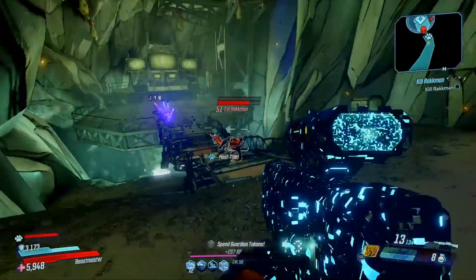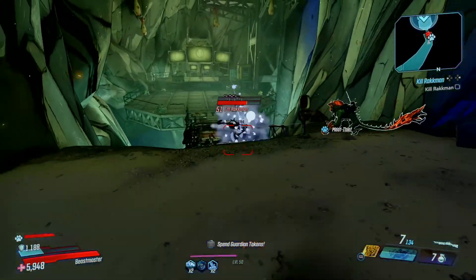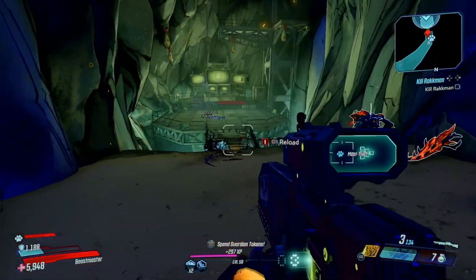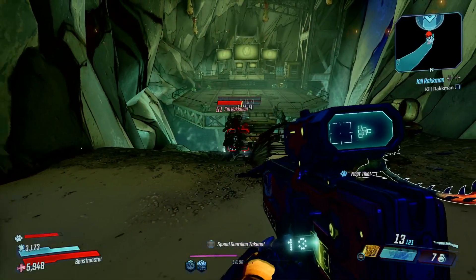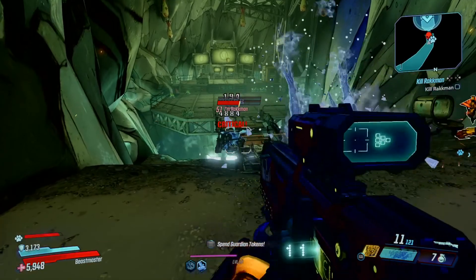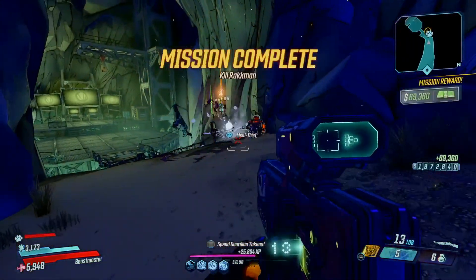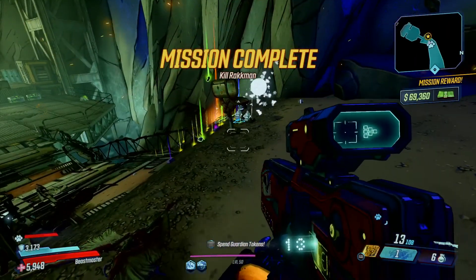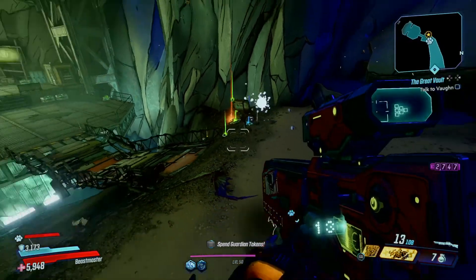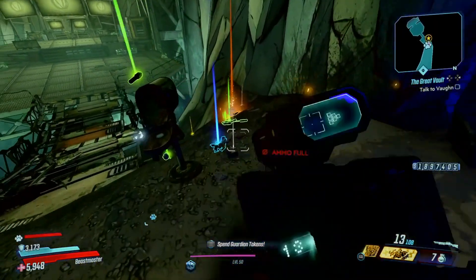My favorite weapons right now to use are the Theodore shotguns. Because when you toss them, they break into like four different pieces and then go seeking out the actual enemy. The more ammo you have on it, the more damage. And these guys are OP, man — they're awesome. If you guys get one that's close to your level, you can see the damage it does. I'm at level 50 and he was at 51, so it does some good damage.